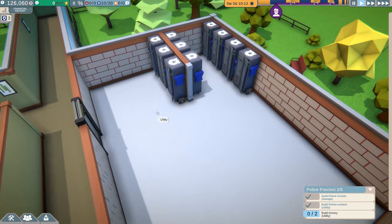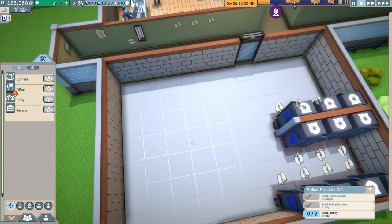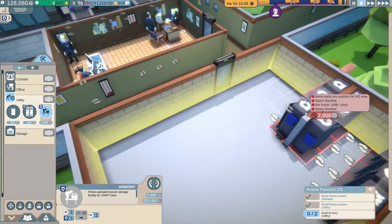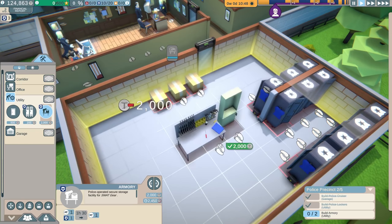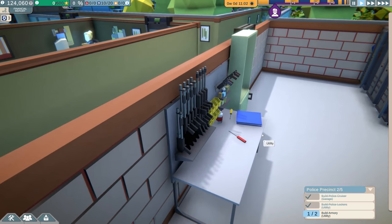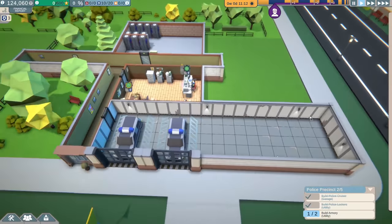I'm going to try to keep this station as organized as possible because that's something I got a lot of complaints about on the last playthrough. Let's get the armory — we've already got SWAT gear, wow that was quick! This is definitely moving faster. Let's stick it right here and stack up against that wall. The police armory is here — we are ready to fight the gangs.